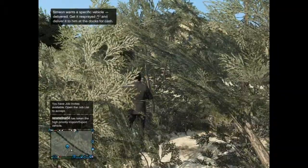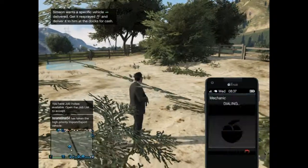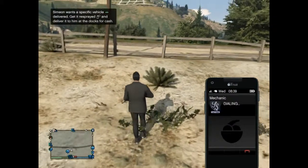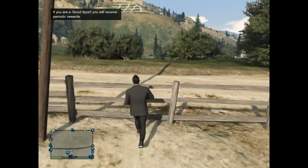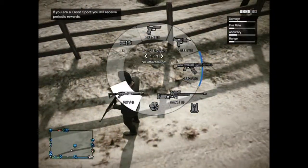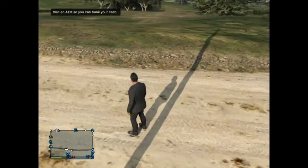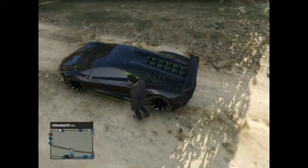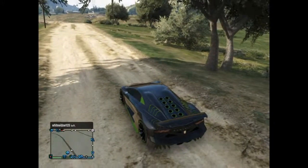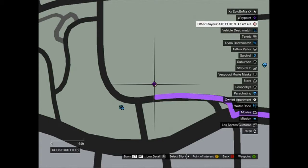I spawned in a bush for some reason, so I'll call my mechanic to bring my car. I'll bring the Zornetto — it's a new car, high-end class. I've done it all up and I think I spent $100,000 on it. These are the colors I chose. I also got a 10-car apartment.